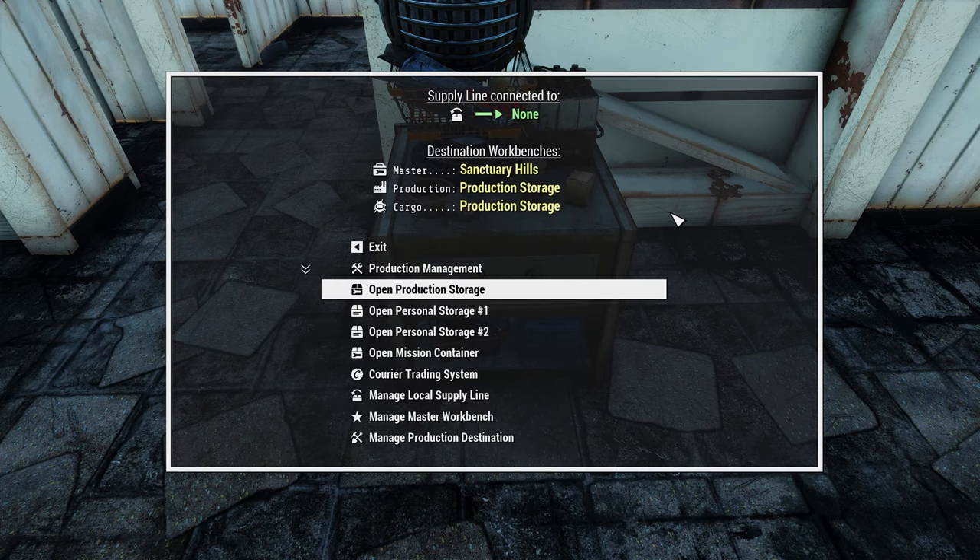Now I could manually move everything over to Sanctuary, but it's much easier to have a supply line and do it that way. Let's run back to Sanctuary. In our resource station, if we go down to Manage Local Supply Line, we can select the supply line to go to Red Rocket. Supply line has been established. Going to Manage Master Workbench and selecting Move All Items to Master Workbench will move everything over from there to us — it moved 1,404 items. At this point we're pretty well set up. If you want to go straight into Concord and get the Minutemen, you can. If you want to explore around Sanctuary a bit more and get some materials first, you can — however you want to play it, it's really up to you.